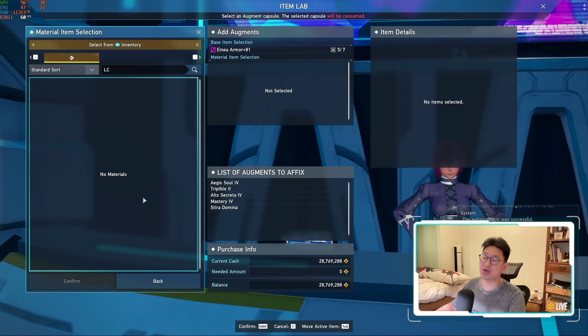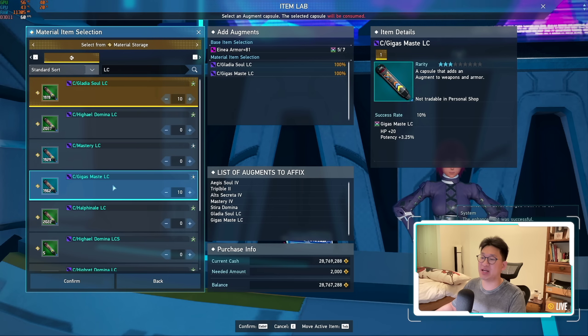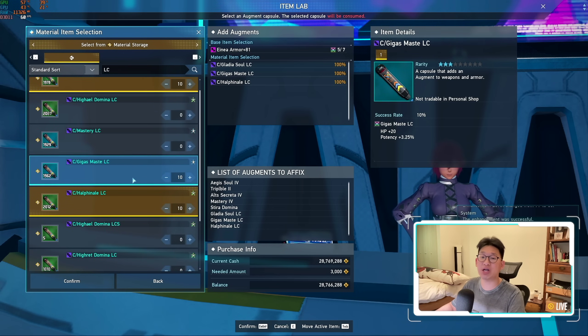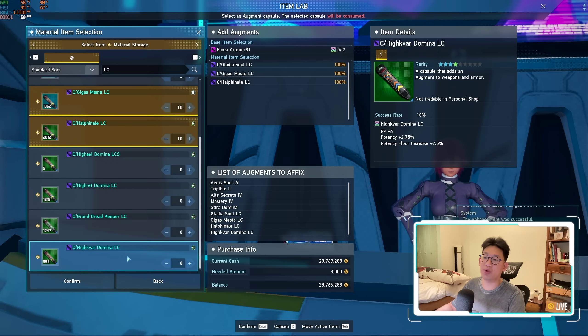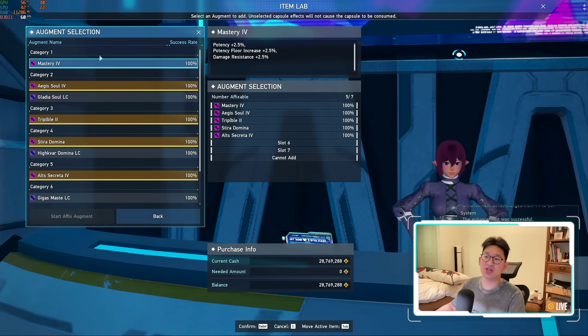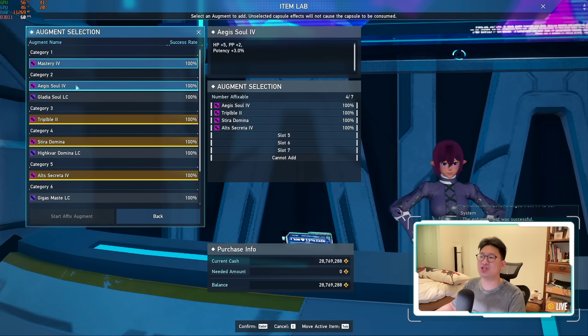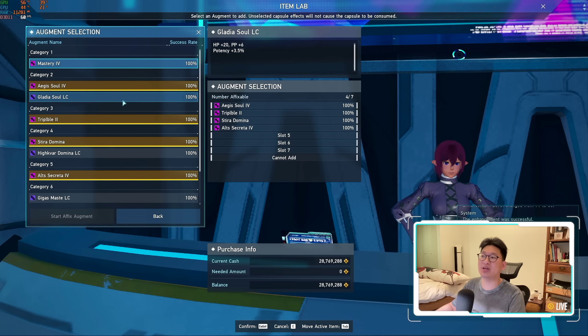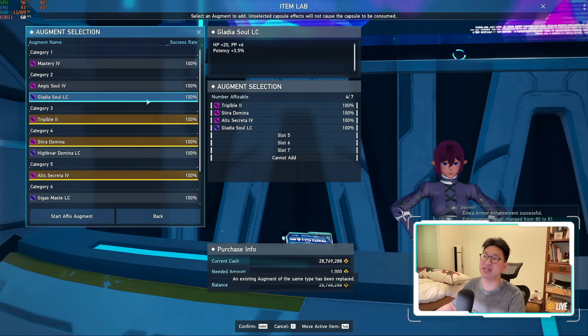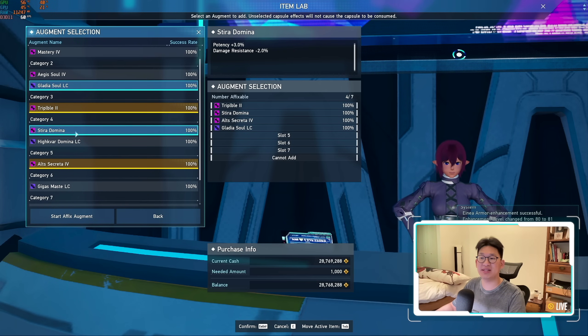Next up is going to be our armors. We're simply going to augment our armors — we go to material storage and sort by LC capsules. This time we want to pick anything above 3% potency. The first is Gladius Soul LC, second is Gigas Maste LC, and third is Hal Finale LC. These three are pretty much our go-to. You can also pick whether you want a Domina LC or Grand Dread Keeper, or even both. The first choice shown is Mastery 4 giving 2.5% potency — not the greatest. Aegis Soul 4 only gives 3% potency; we want to replace that with Gladius Soul LC which gives 3.5% potency — it's better in every way, giving more HP, more PP, just more everything.